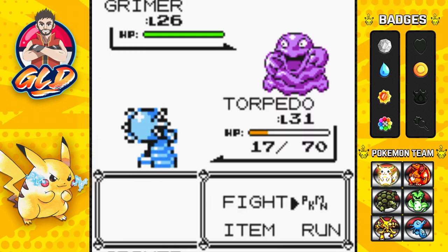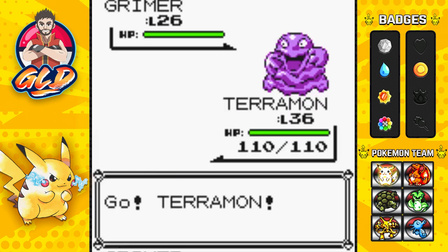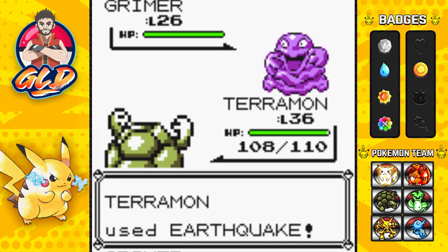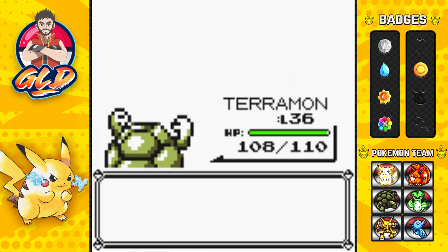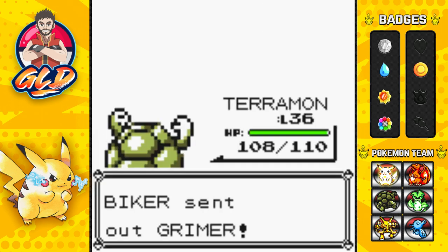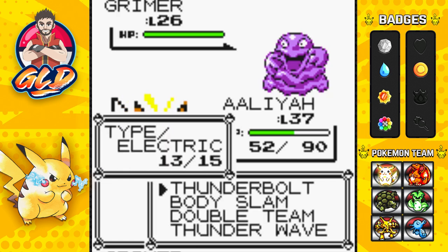I probably should have healed my Pokemon. Let's go to Terramon now — the Pokemon that evolved via trade. I'm kind of amazed because trade-evolution Pokemon are very very powerful, and I can see why you need to trade them to get them. Terramon has been proven to be a very reliable Pokemon in Generation 1. Here comes a Grimer, so let's go to Alia and try to reach level 40 before Koga.